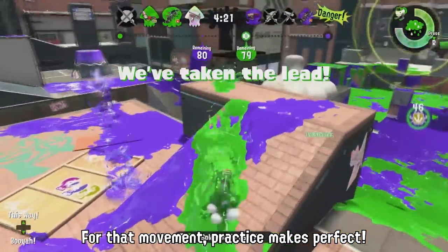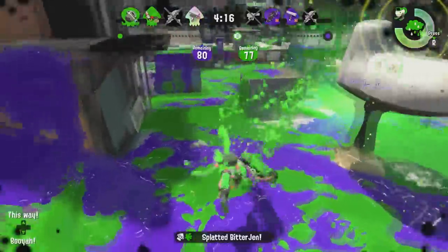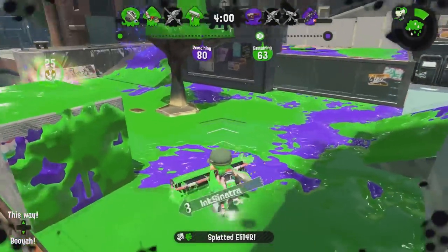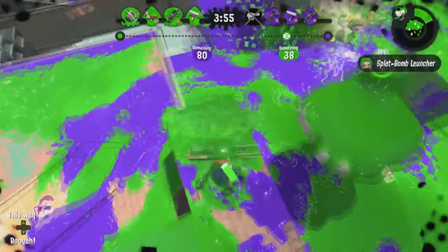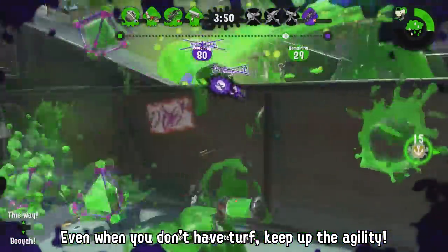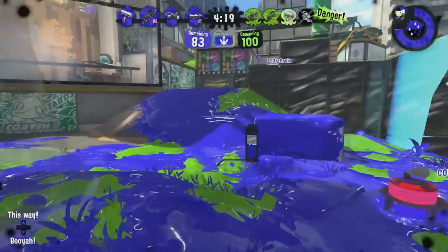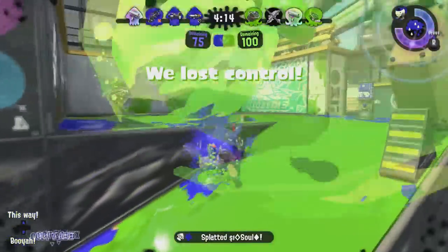The issue comes with making sure your hits land, because the Carbon Roller's hitbox is very small. Its short range and low damage output mean you really have to be in your opponent's face to get that center-of-the-roller requirement that rollers need to land a splat. The Carbon Roller can do as low as 25 damage with a horizontal flick and 40 damage with a vertical flick. With a lot of movement options and well-inked turf, you can dip, dive, and surprise your opponents. Being able to turn the camera quickly with motion controls can also help secure a splat if your opponent starts to move while you're already mid-swing.